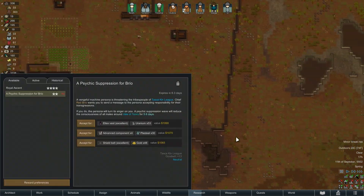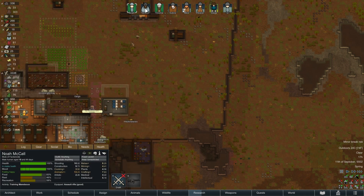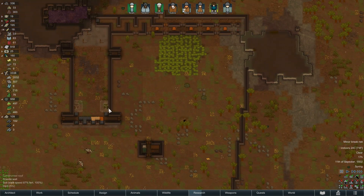The quest: an eventual machine persona is threatening the tribes people of Tasca Kin League. Chief Red Brio wants you to send a message to the university of their transgressions. If you do this, the persona will turn its anger on you - psychic suppression will reduce the consciousness of all males for 5.6 days. But the reward is an excellent shield belt and gold. How many males do we have? One, two, three - three out of eight. Those are not bad odds.